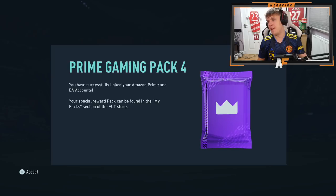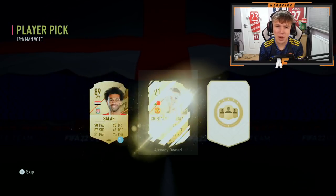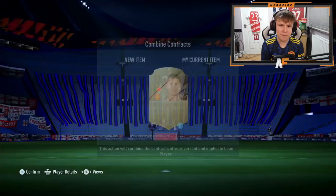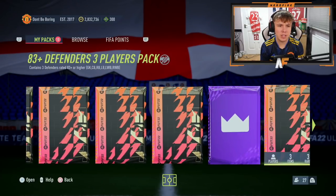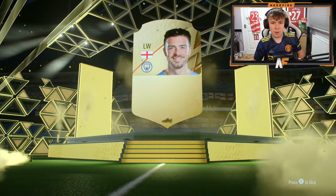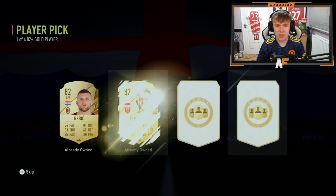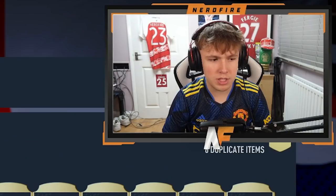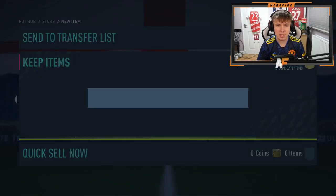Prime Gaming Pack 4 is here for Team of the Year. We'll open the Prime Gaming pack first, then go through the premium upgrades. Outside of the pack we get Grealish 84 for fodder. We got two player picks, 82 plus - 84 is the best, already own him. Next one - in-form 84, I'll take that. Fodder-wise, not too bad.